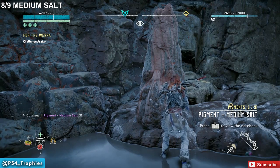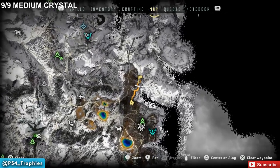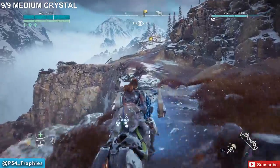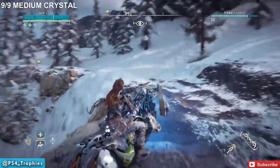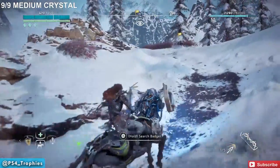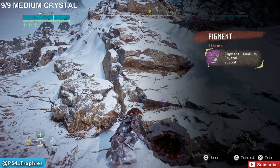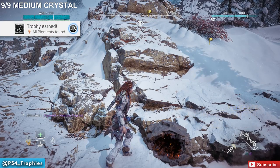The last pigment is just north of that previous location, and this one will earn you the 'All Pigments Found' trophy. Travel along the path — you don't actually have to get off the path to find this one. You'll see a rappel point to your left; go past that and continue upwards into the snowy area. It'll be on your left-hand side. Take all the pigments back to Sakuli at Song's Edge — climb up the mountain side and she'll take them from you.